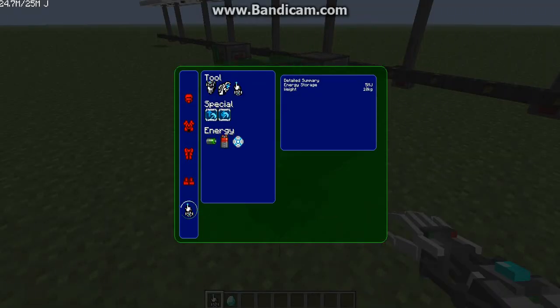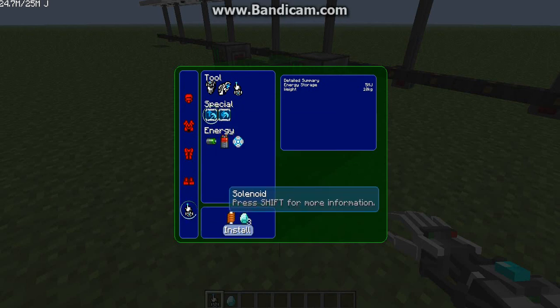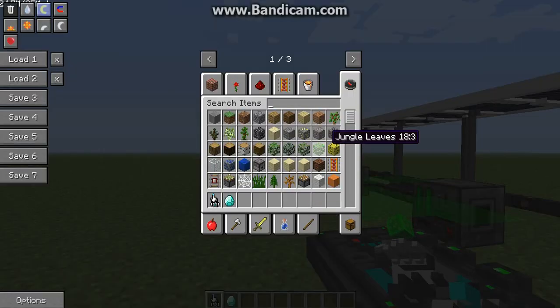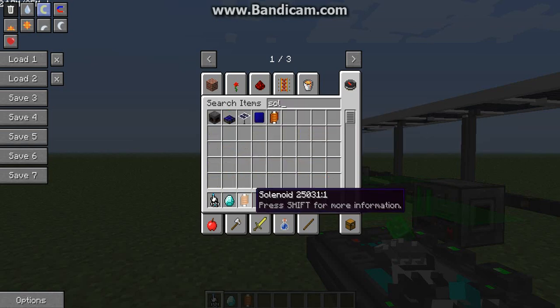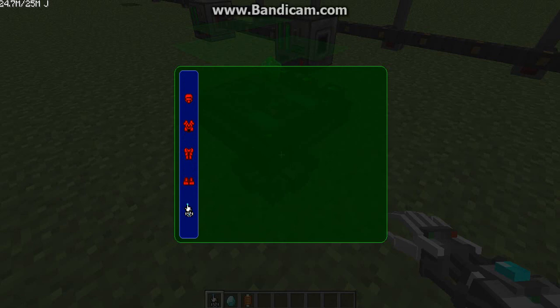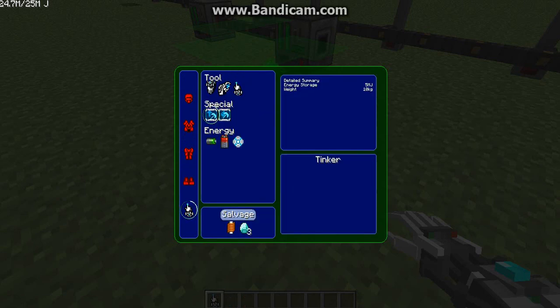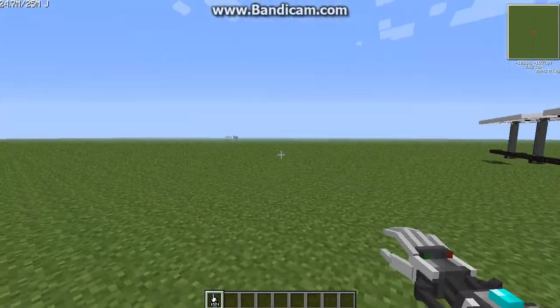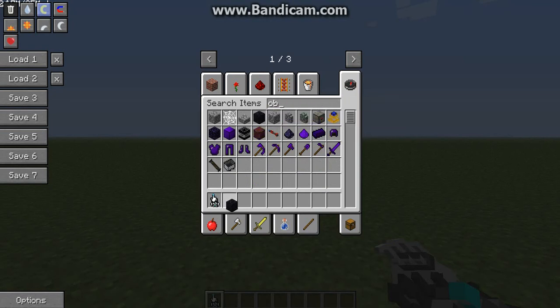Now we're going to need some diamonds — not diamond boots, but diamonds. I'm going to show you the power tool. There's this special thing called the diamond drill upgrade. We need a solenoid and three diamonds, but since I'm in creative I only need one.